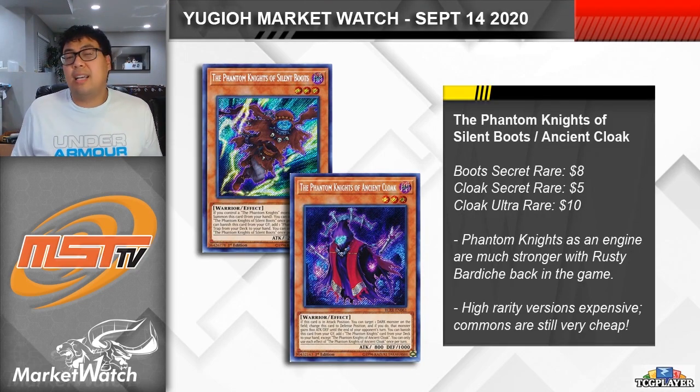Kicking things off, let's take a look at a couple more of the Phantom Knight cards. Yesterday we talked about Rusty Bardiche and Fogblade, with those two being really key power cards in the deck. Well, Silent Boots and Ancient Cloak are two other important pieces for the strategy that really help the deck be able to function.